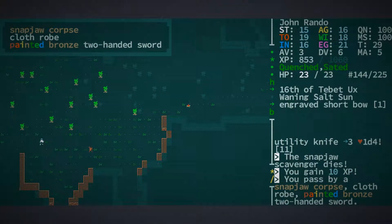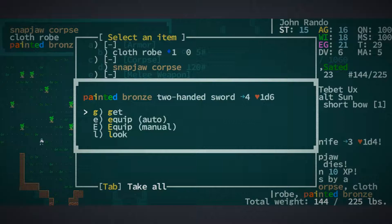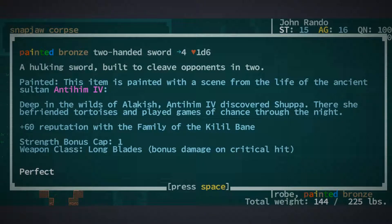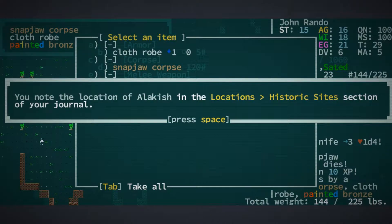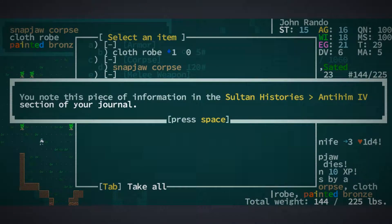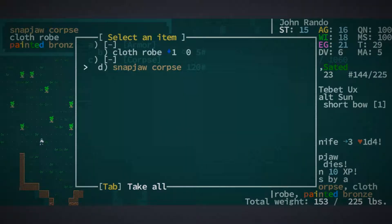And a painted bronze two-handed sword. Let's also have a look at that. Tell me all about it. Antihim IV, deep in the wilds of Alachish — Antihim IV discovered Shupar. There she befriended tortoises and played games of chance through the night. Alachish we have now discovered, and we have a quest to visit Alachish. I would love to.